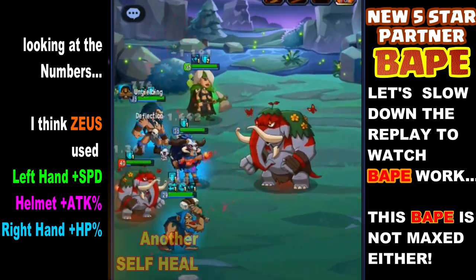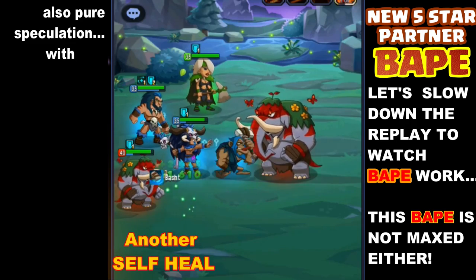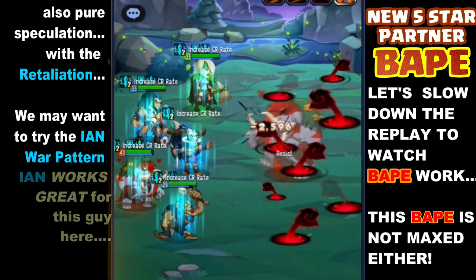By looking at the stats, it looked like Zeus had left hand speed, attack percentage on the helmet, right hand hit point percentage — just looking at what he's had so far. Again it's not maxed out; I think it's like level 25, 28, 29 — something like that.